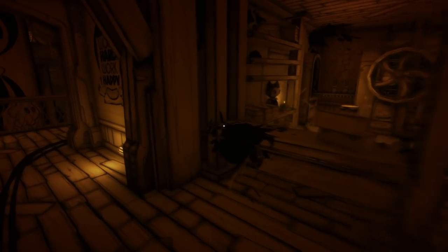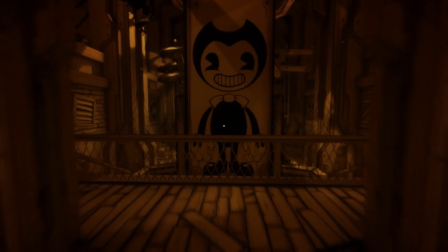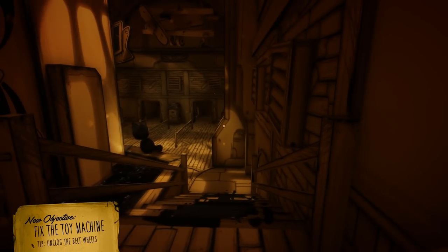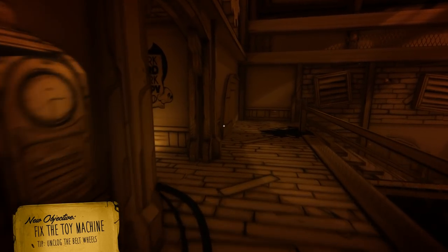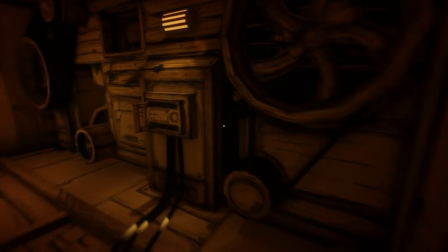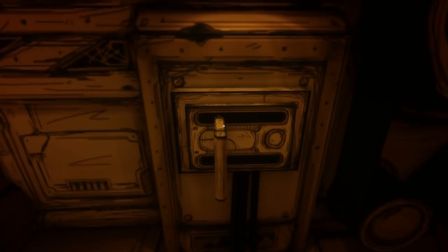He didn't really tell me how to fix it, he just said I needed to fix it. So I'm guessing it's this switch right out here — maybe it just needs power. Unclog the belt wheels — is that these right here? There's plushies in the way. This is super easy. It's unclogged.